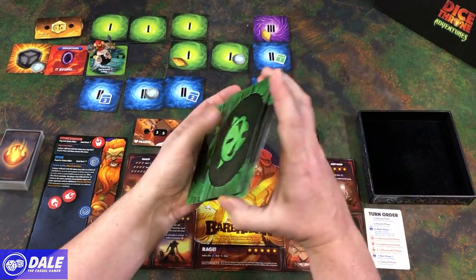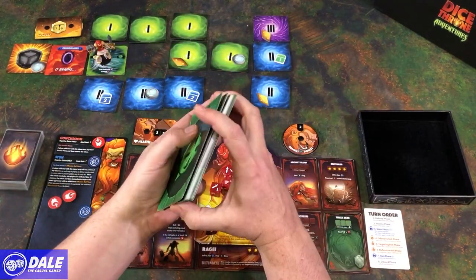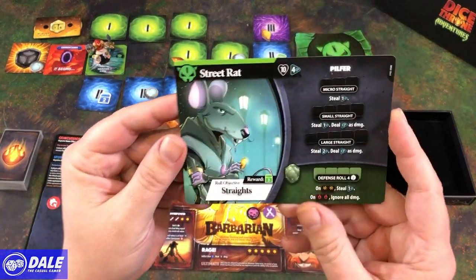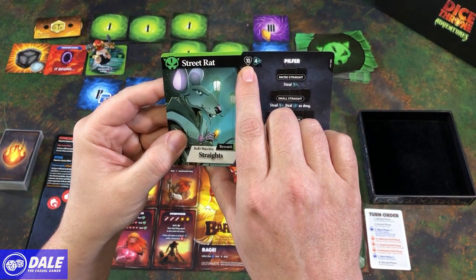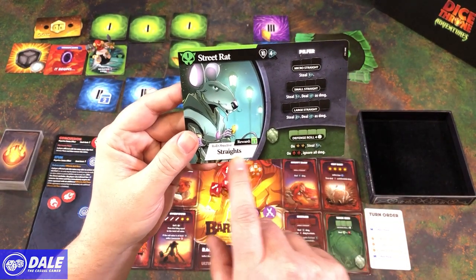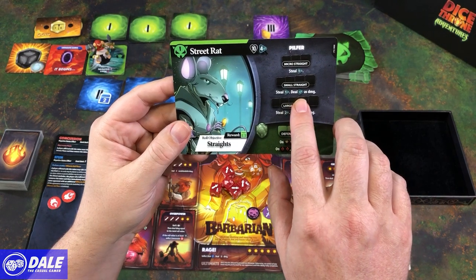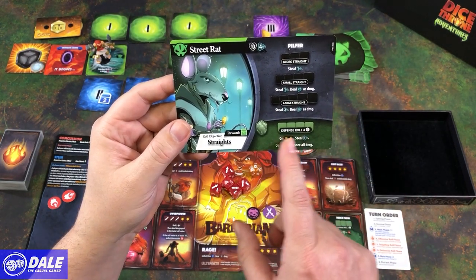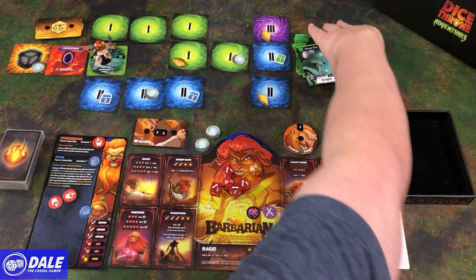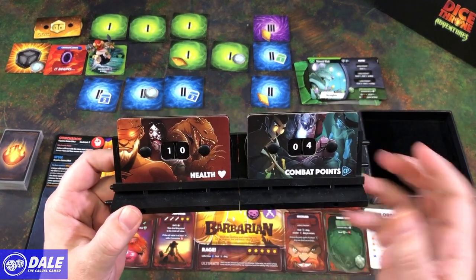The last thing we resolve: we're getting a level one minion — our first fight is about to begin. Give all the minion cards a shuffle. The first one we're going to face is a little Street Rat. It's going to start with 10 hit points and 4 CP. That's going to be a reward if and when we defeat him. He's trying to get straights with his dice, and it looks like he steals CP and then deals whatever CP he has as damage. His defensive roll: rolling four dice, possibly stealing or just flat-out ignoring our damage.